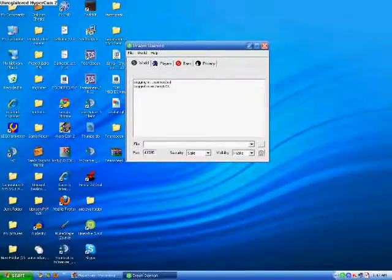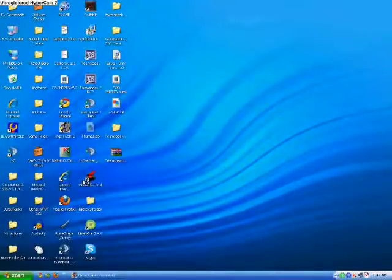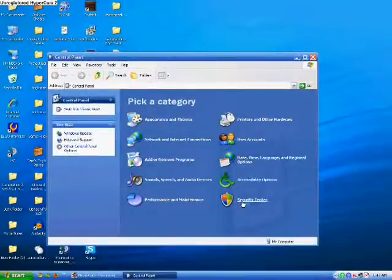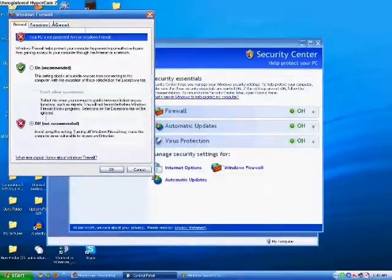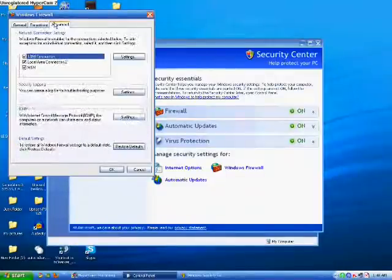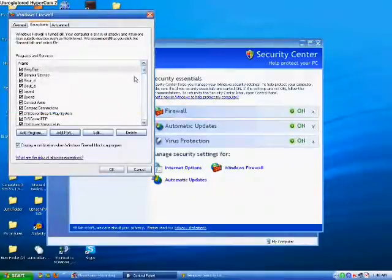But before you do any of this, you're going to want to open up a port in your computer, which I've already done. What you're going to need to do is go to your firewall, go to Exceptions, and you can hit Add Port. Then you put the name of it and add your port, which I've already done.